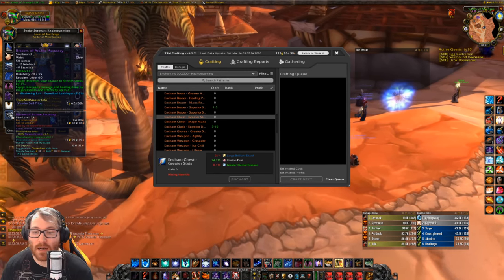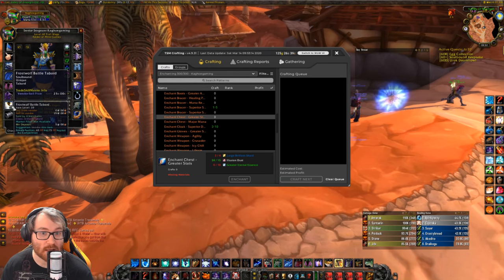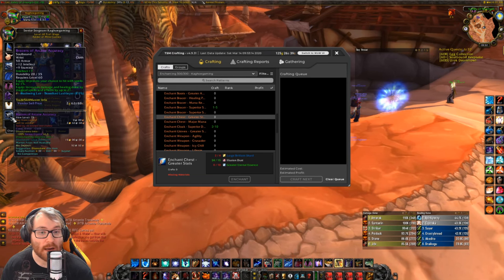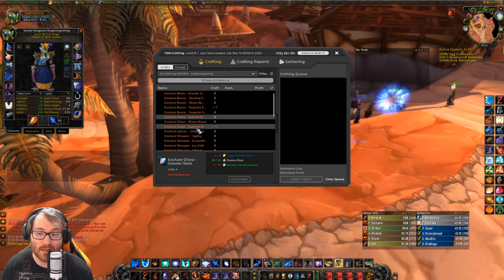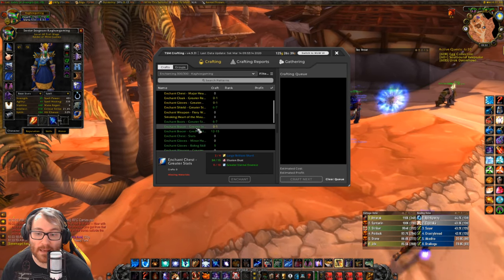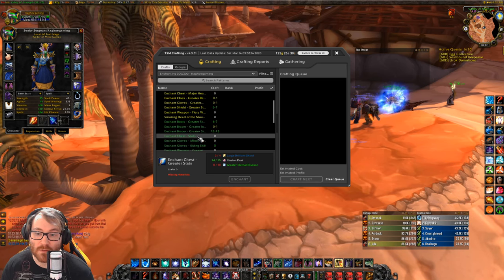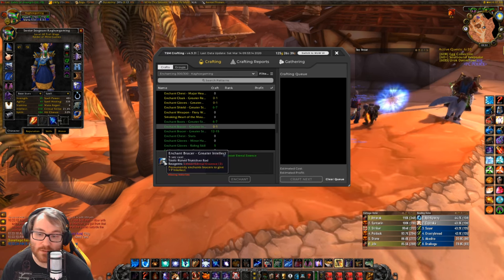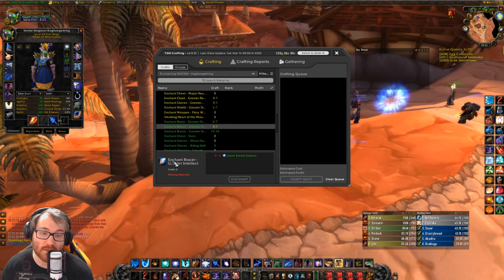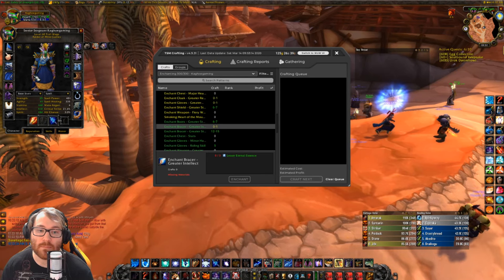Next we come to bracer enchants — this is where it starts to differ for casters. If you're a healer you're going to want more healing-focused ones. If you are a mage, warlock, or shadow priest, you're going to get seven int. That's super cheap — it's one greater eternal essence broken down into three lesser eternals. Nice and easy: seven int.